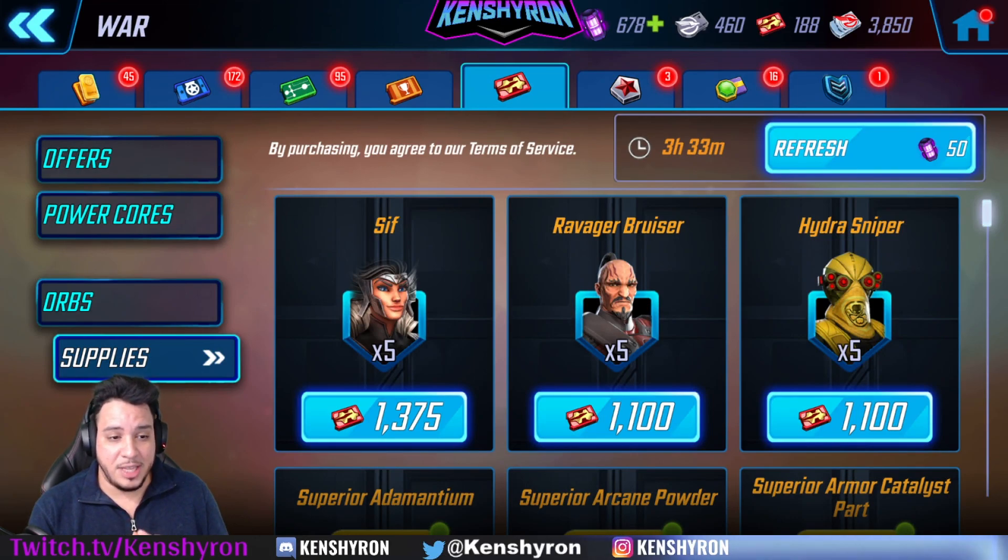The next store is the War Store, which by now is probably the most desired store of all of them. There are so many characters you want from here - Mr. Sinister, Sif, Black Bolt, and X-23. But if you've finished Dark Dimension 3, more than likely you already have Black Bolt and a decent Mr. Sinister. The only other character you should be farming from this store is X-23, because if you haven't unlocked Doc Ock, he is an amazing character and you won't want to miss out on him.